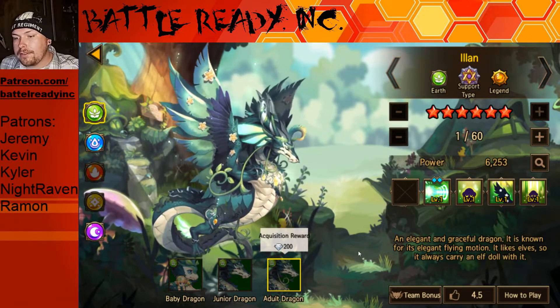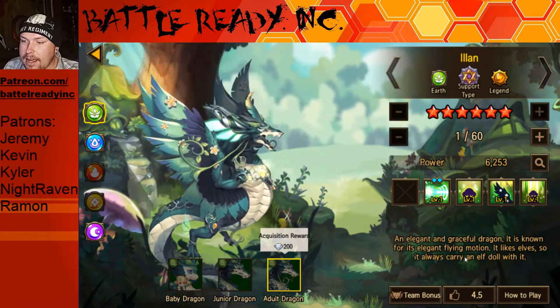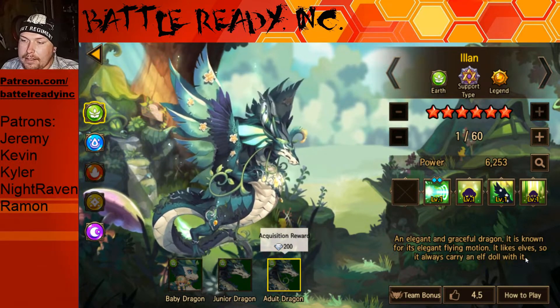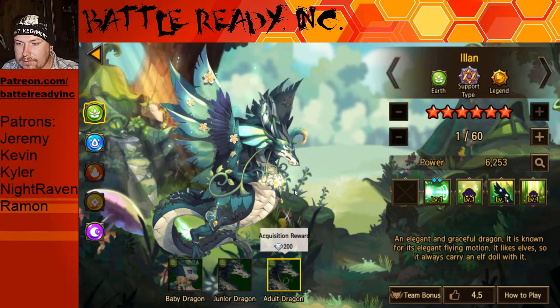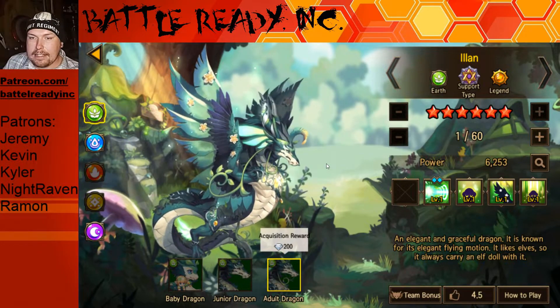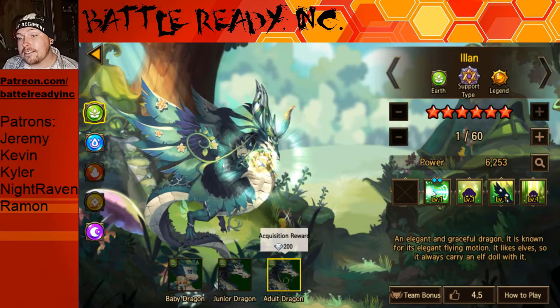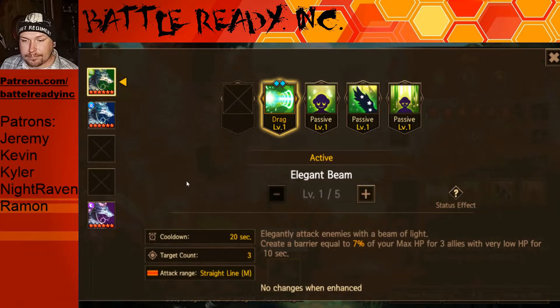The flavor text says it's an elegant and graceful dragon, known for its elegant flying motion. It likes elves, so it always carries an elf doll with it — that's kind of cute. I don't see the elf doll anymore but whatever. It has a very earthy, DnD-esque kind of feel to it.